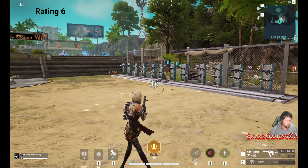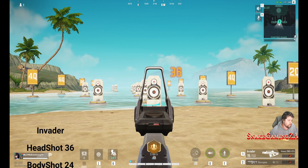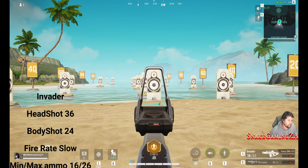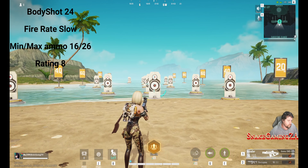The Mad Rabbit, next in line: 12 headshot, 10 body shot, a medium fire rate, minimum and maximum capacity at 35. This is a really decent gun to start off with as you respawn, but I wouldn't keep it for too long. I gave it a rating of 6.